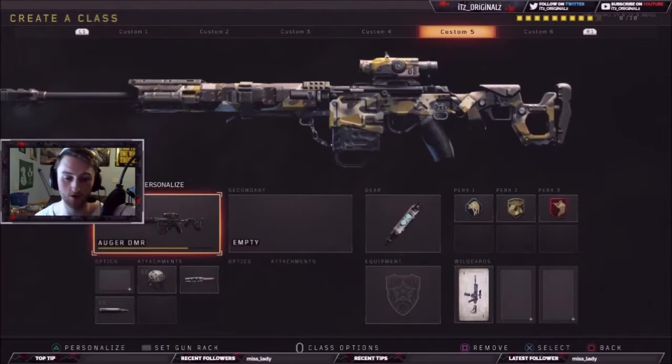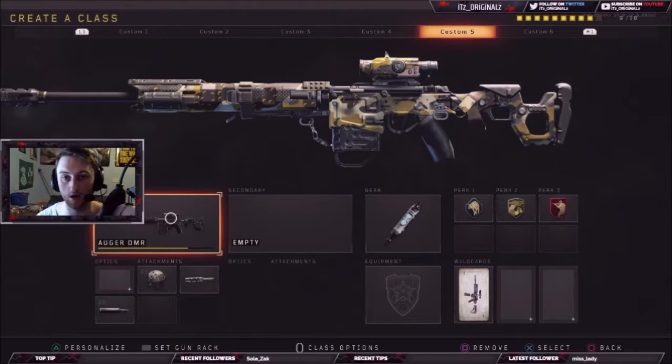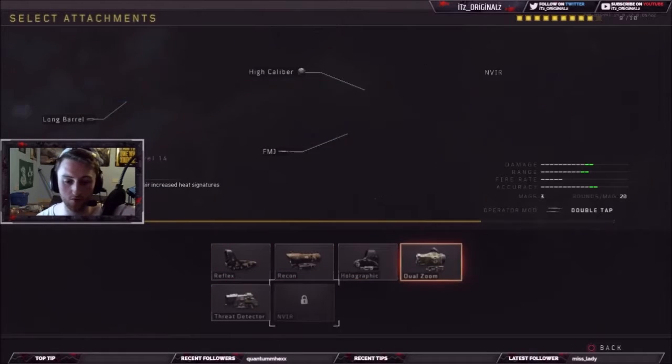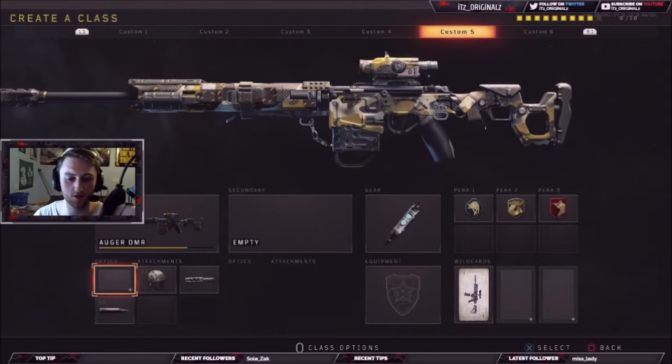The Augur DMR comes with no attachments, but straight off the bat the Augur has an ACOG sight on it. For some people this can be a hindrance, but personally this is key — key for long-range situations where you can zoom in and identify targets clearly. You can change it to a red dot sight, recon sight, holographic, dual zoom, thermal, threat detector, or NVIR if you want. Personally I left it as the ACOG sight because I thought it was probably the best in the game. It has a default reticle and you can't change the reticle, but that's alright.